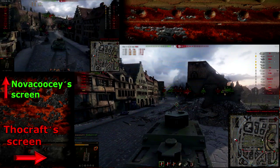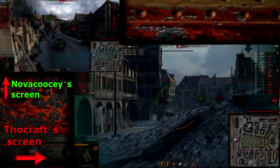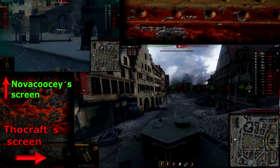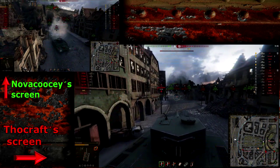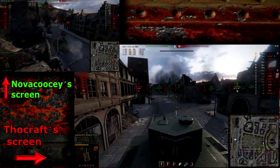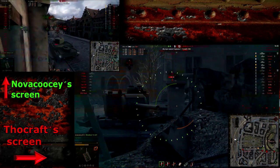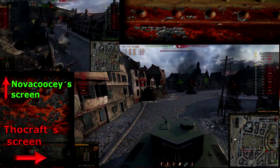If we want to win this game we certainly have to take out that OI quickly. My platoon mate doesn't have a lot of health left, but I've got plenty, so I'm going in against the OI. Novokosi puts a very good shot into him. There's a T-34 — I can kill him with one shot if I get it off, and I do.